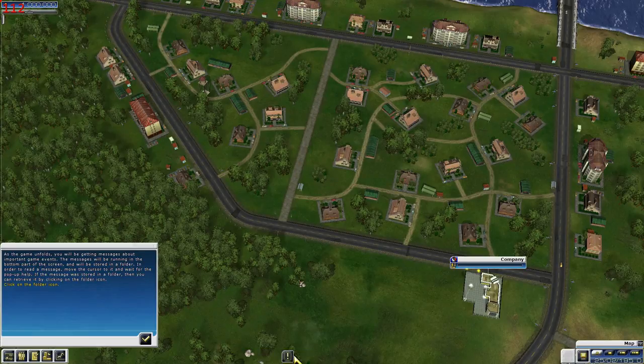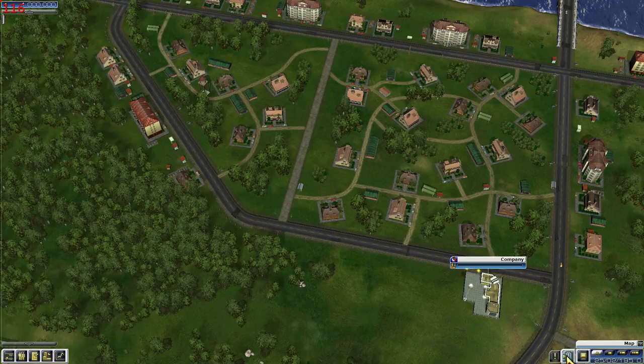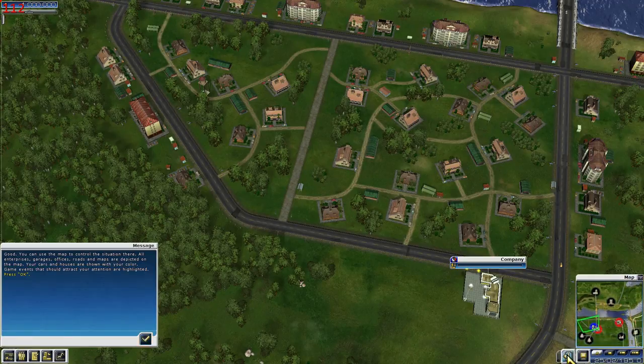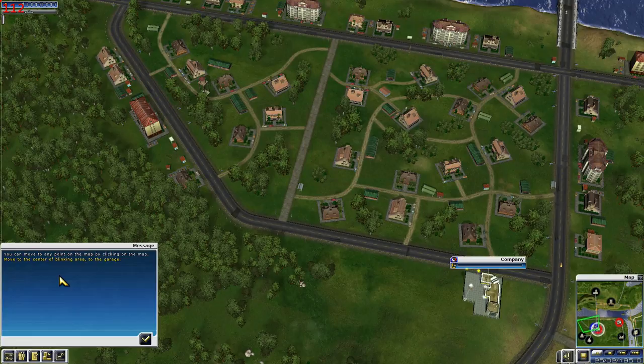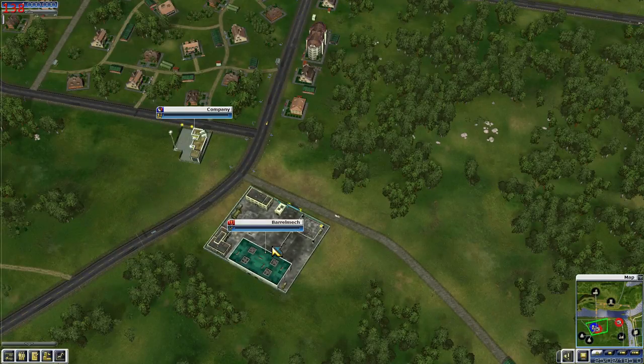This is your first message. Open messages. You can use the map to control the situation — all enterprises, garages, offices, roads, and markers are depicted on the map. Your cars and buildings are shown in your color, which you pick when you first start. Game events that should attract your attention are highlighted. Move to any point — they want us to go to our garage, so click on that point and it takes us right there.